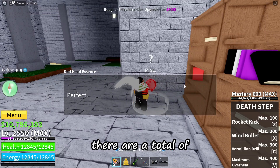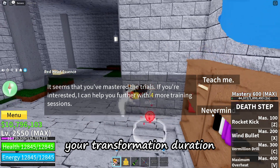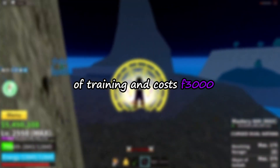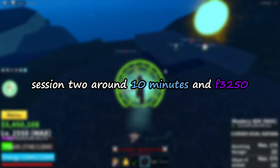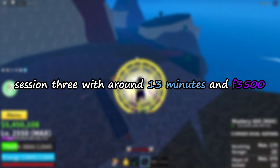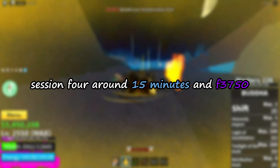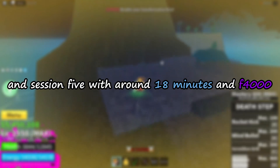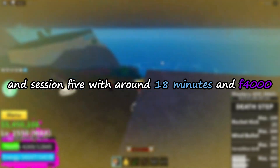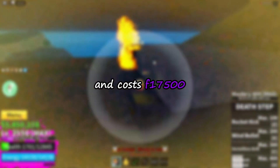In the final stage there are a total of 5 more training sessions that each upgrade your transformation duration. Session 1 requires around 8 minutes and costs 3000 fragments. Session 2 around 10 minutes and 3250 fragments. Session 3 around 13 minutes and 3500 fragments. Session 4 around 15 minutes and 3750 fragments. Session 5 around 18 minutes and 4000 fragments. Totalling around 64 minutes of training and 17500 fragments in cost.